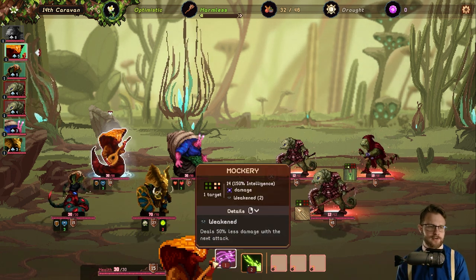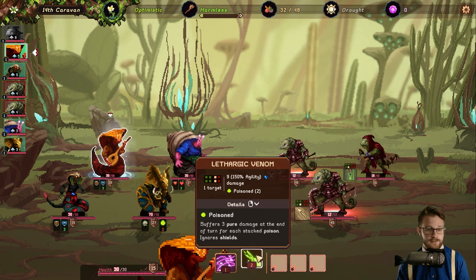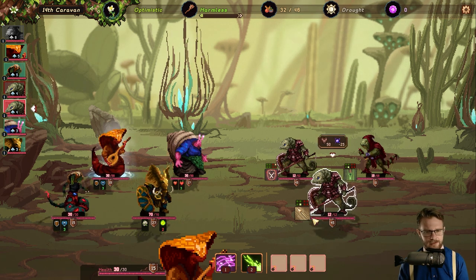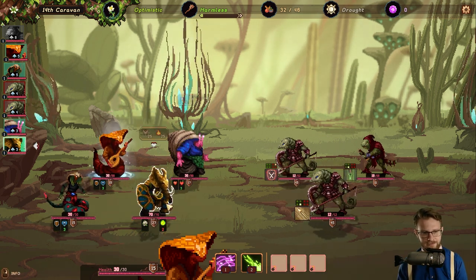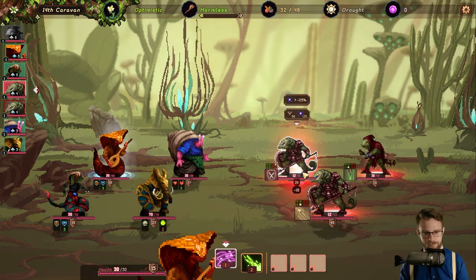We've got our bard now — vicious mockery deals 50% less damage with the next attack, or we can just spit at him. They're going to get one attack that's 17 damage against both of them though. Let's go ahead and do mockery — I think we'll be on permanent mockery mode.